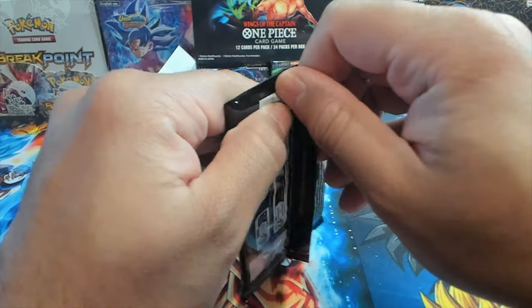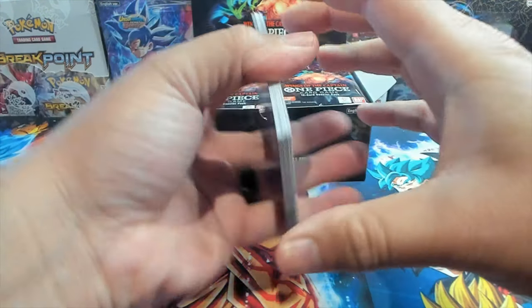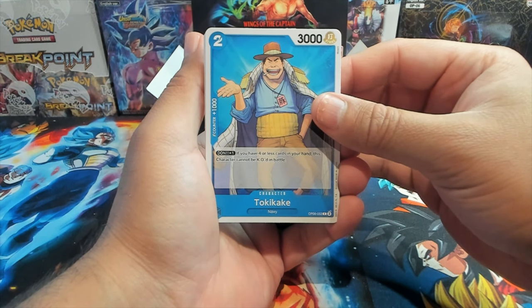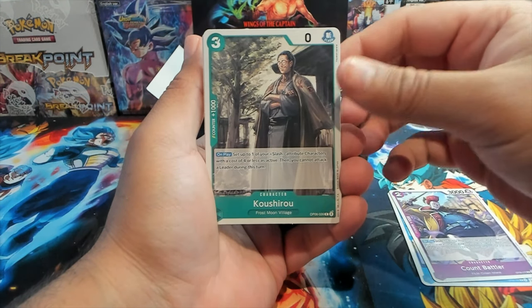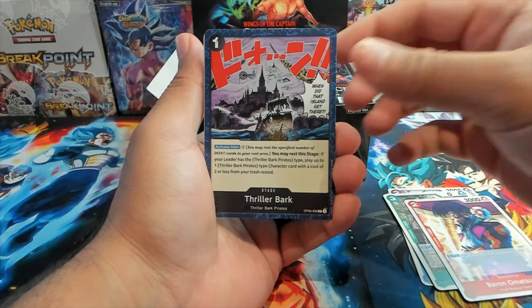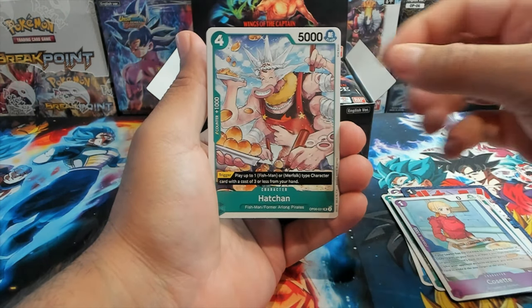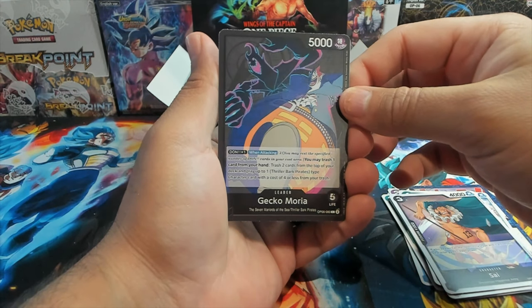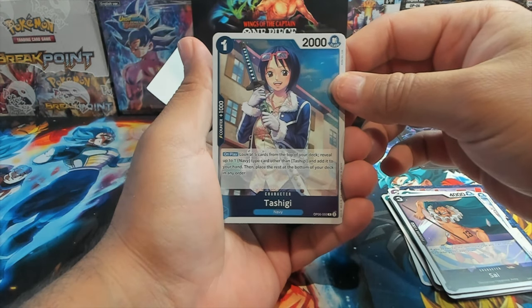If you've opened up some OP6, let me know what your best pulls have been. Pack one: we have a Tokikake, a Counter Battler, Koshiro — I like that art — Baron Omatsuri, Thriller Bark, Jaguar D. Saul, Cassette, Hatchan, Sai. We have Gekko Moria as our first leader of the box — I'm gonna put the leaders off to the side. First rare is Tashigi.